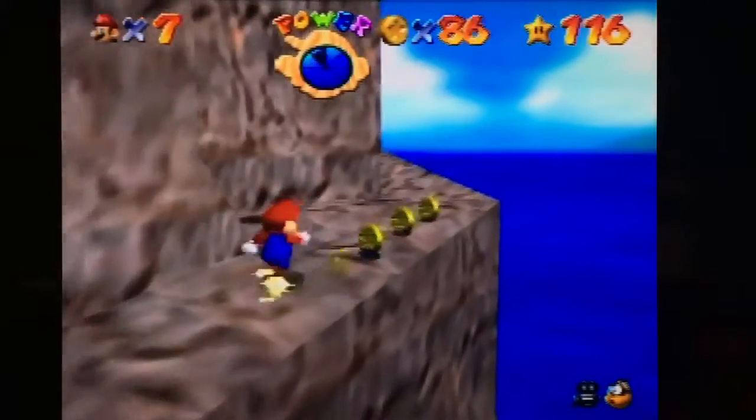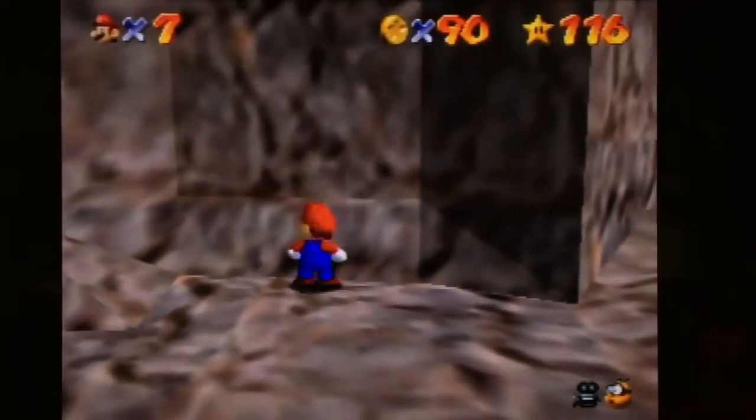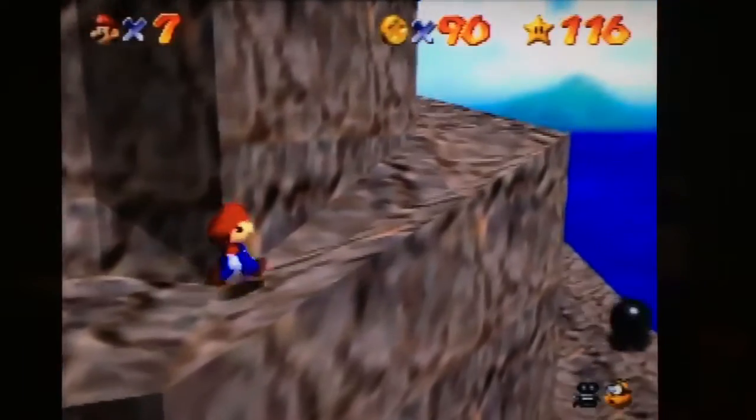And I was going to show you where that secret entrance is. It's right here, you can see it. See how it vibrates on the wall? That's where the secret entrance to the slide is. So that's where you'll want to go first.